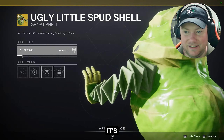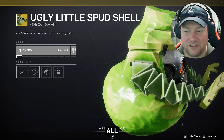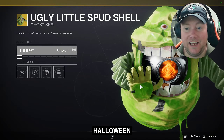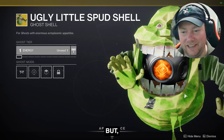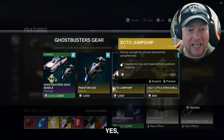Next up, Slimer — the paper mache Slimer. It's kind of weird, looks Halloween-ish. I think they could have even saved the Ghostbusters stuff for the Halloween event this year, but whatever they have to do to make money on the side, they are definitely going to do.